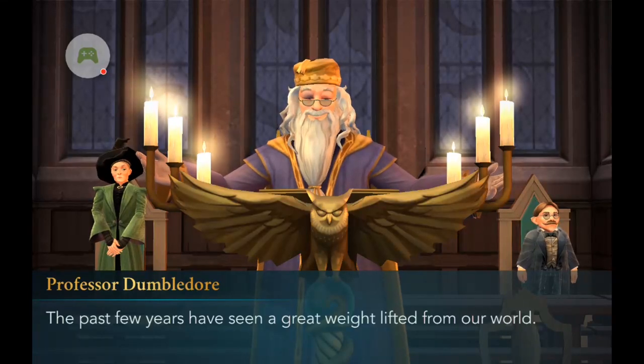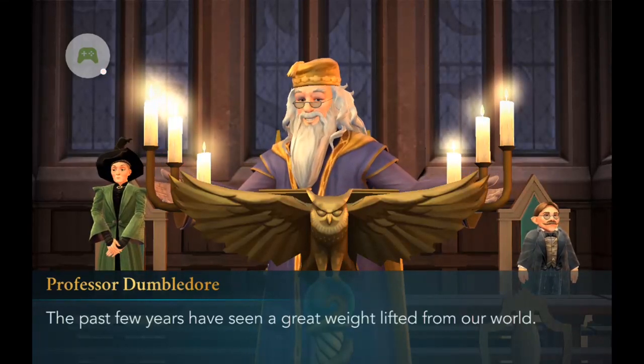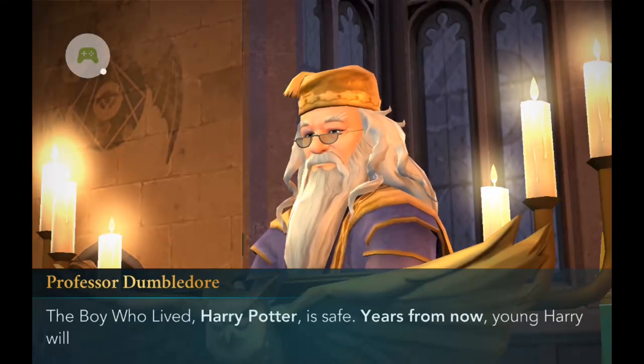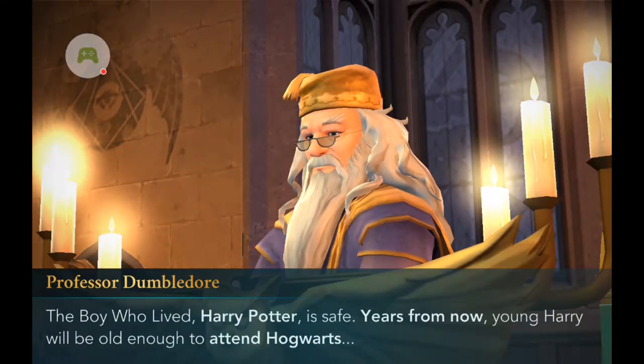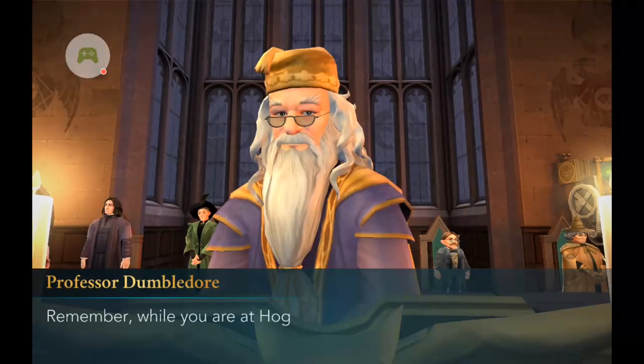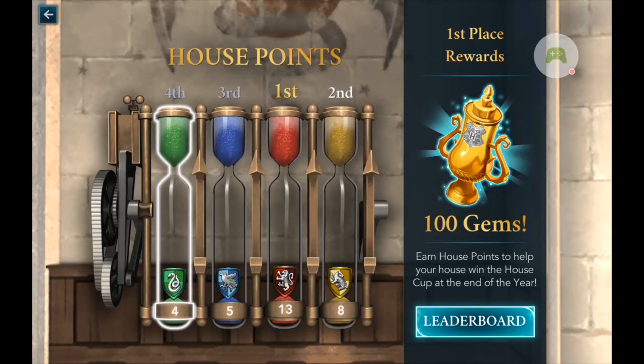Now that the magical mobile RPG Harry Potter Hogwarts Mystery is out on iOS and Android, players have been eager to figure out the best way to earn house points in the game. House points are an important part of winning the house cup at the end of each school year. You can track your house's progress by selecting your character picture in the upper left corner and tapping on the rank to see the house points leaderboard.